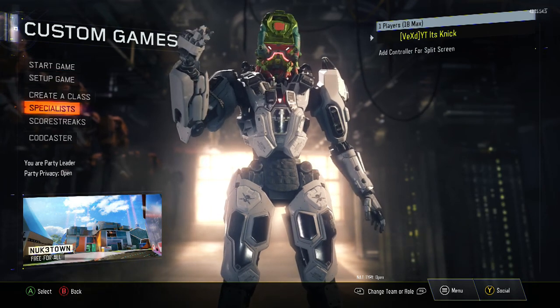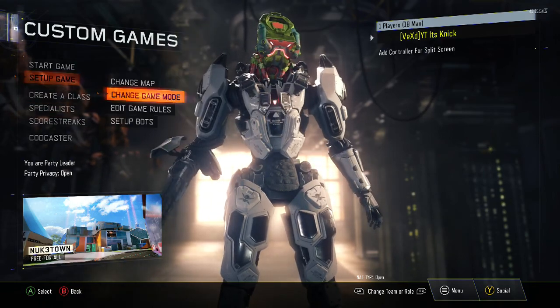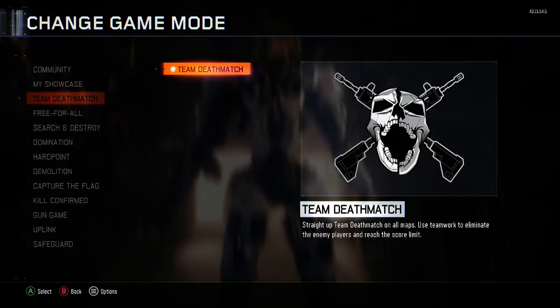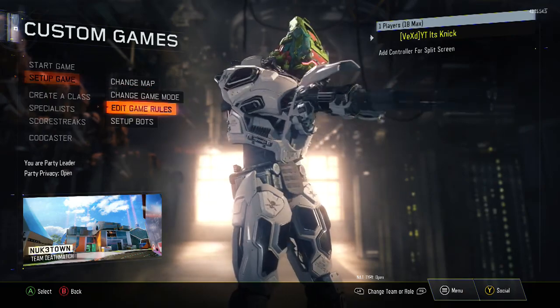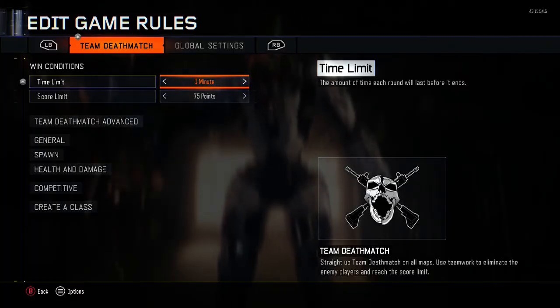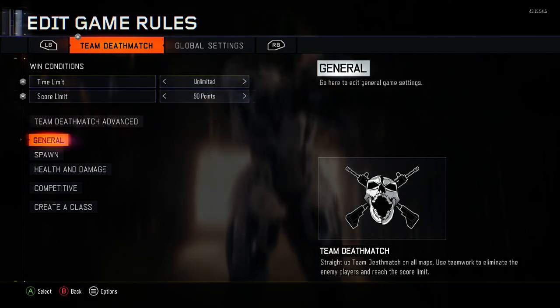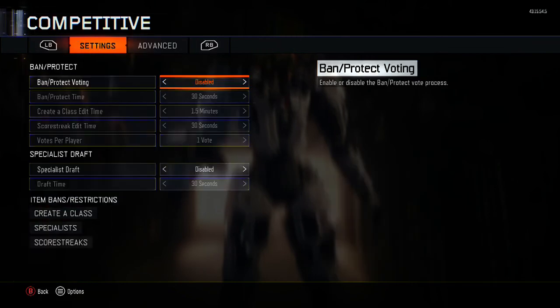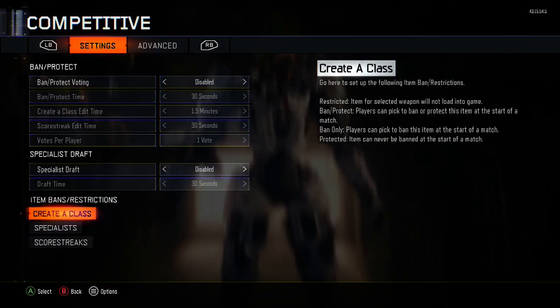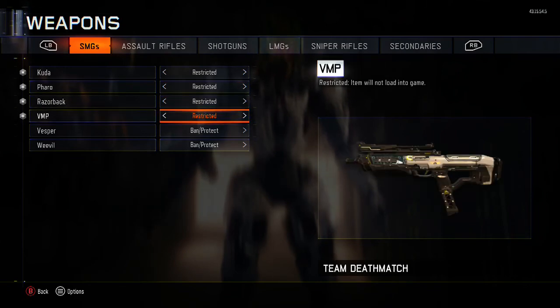So what you have to do: first go to game mode, just go to TDM. For game rules, just put the time limit to unlimited, score anything you want. Then come down to competitive, create a class weapons, and restrict every single one of these.